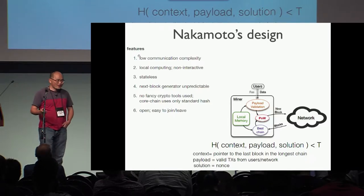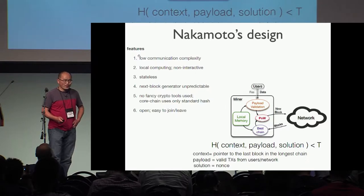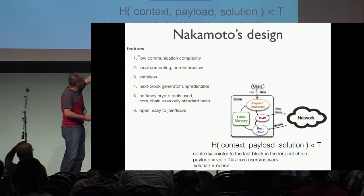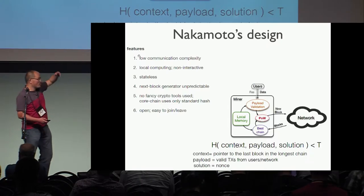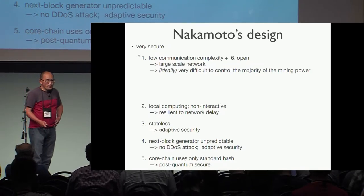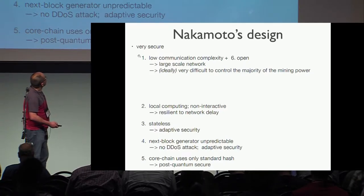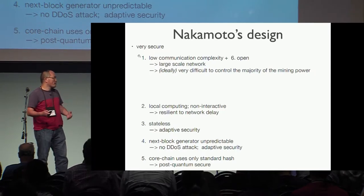We heard a lot about blockchain in the past days. Nakamoto's original design is amazingly cool. It's based on a really simple hash inequality. It has a lot of features — I listed six of them, you can list more. Based on these features, we can see the protocol is really secure. For example, the protocol has lower communication complexity, and that means it can be executed over a large-scale network.